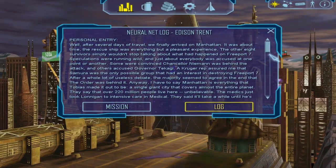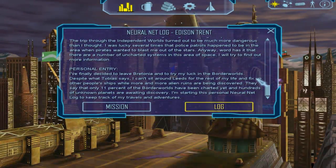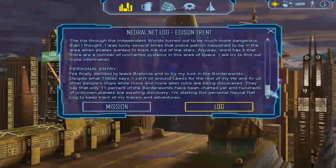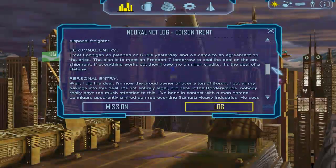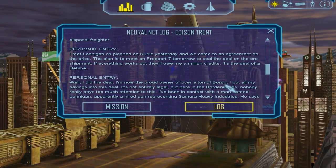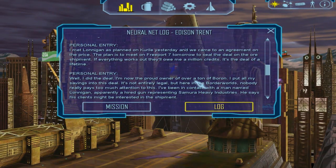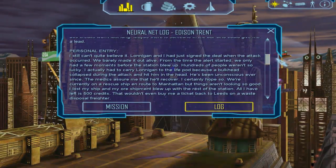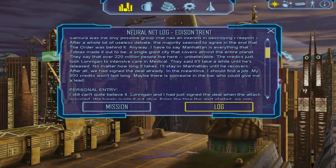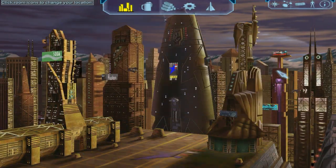The log here is a bunch of text. Basically, the main character bought a bunch of boron — a commodity — and I'll talk about commodities more in a minute. The station he was on got blown up by something. I'm not going to stay here and read all this, so I'll just close that.